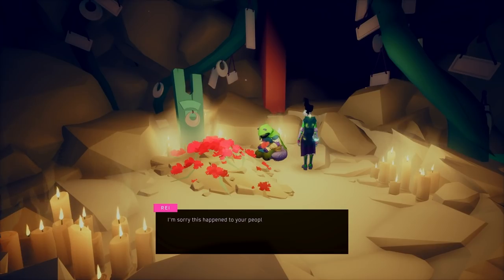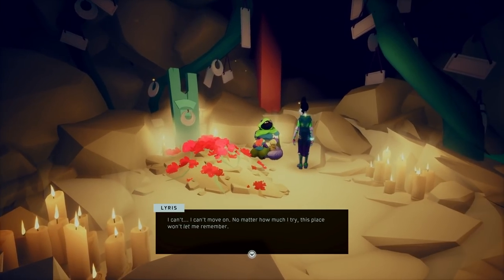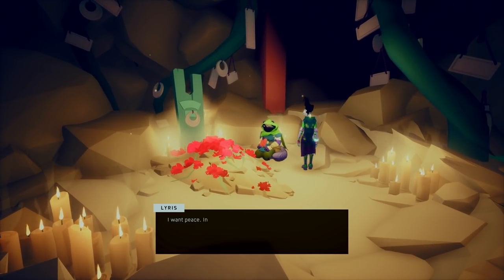'I'm sorry this happened to your people, but you have to move on.' 'You can't imagine — I've lost everything. I can't move on. No matter how much I try, this place won't let me remember. I want peace. In that way, I envy him. I want to be with him.' 'If I get my way, you won't have to.'